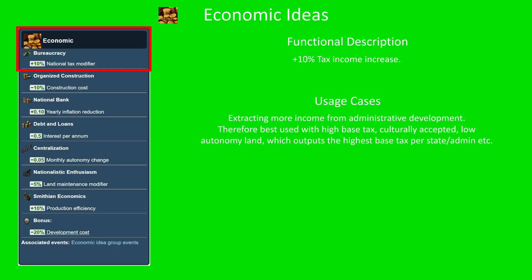So what does the bureaucracy do? Extra tax income. So whatever you're making in tax, you now make a bit more. You use it to extract more income from administratively high development land. It's best used with high base tax land, in culturally accepted, low autonomy land, which outputs the highest base tax per state and admin.